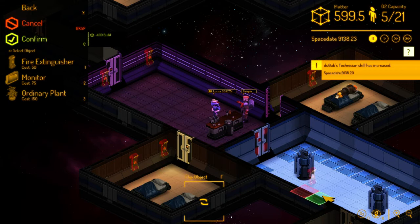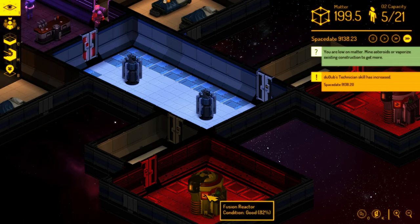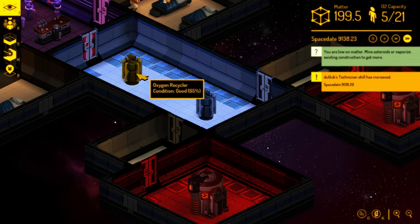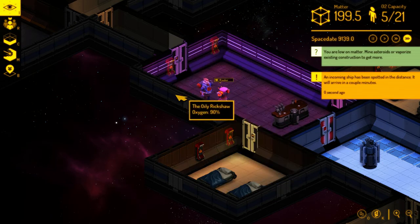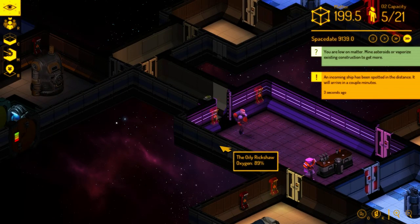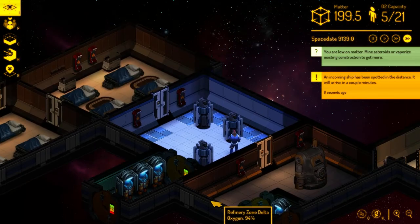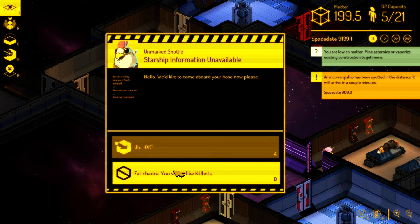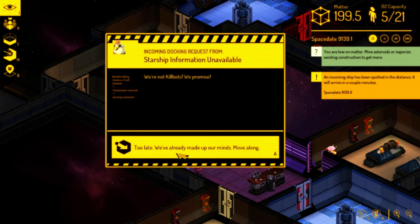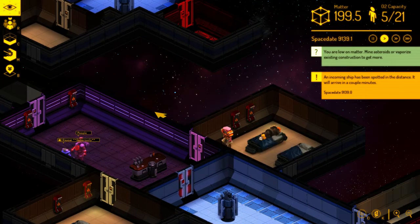Got a couple of mirrors. The stats are lowering - as you can see I'm not too careful because the reactor is not used. I have an incoming ship in the distance because we need some extra bodies anyway.